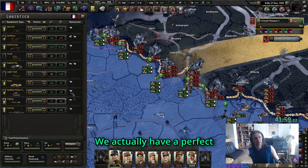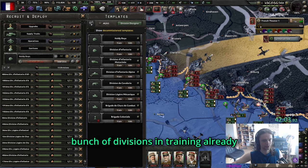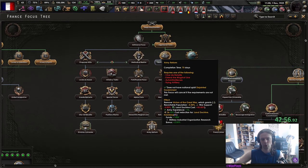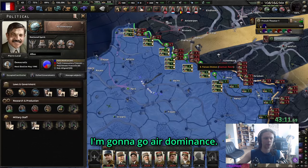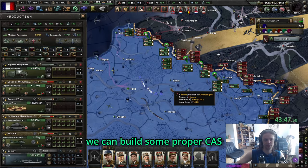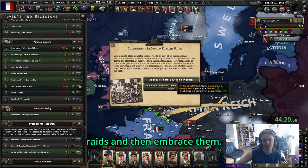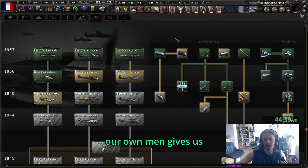Join the war immediately - war economy icon - and extensive conscription. Put planes on air superiority. The Germans will attempt to push us. We actually have a perfect amount of flame tanks; we're just missing a little artillery. We have military factories now. For the focus tree, I like either colonial industry for 12 factories or continuing down the army reform tree. Let's go air dominance. If you want to conserve manpower you can also put the British on the front, but I'm fine using our own men.